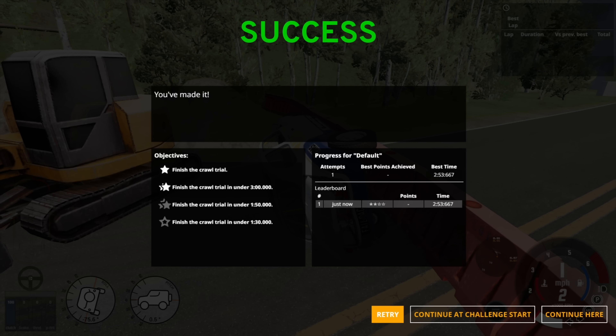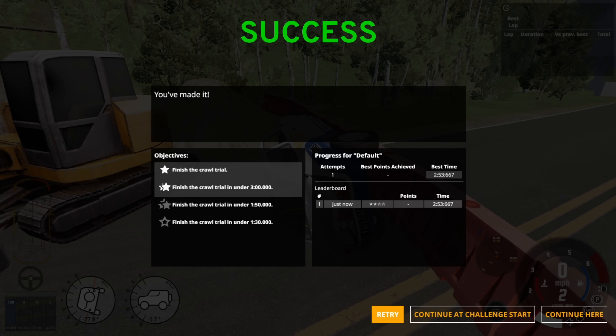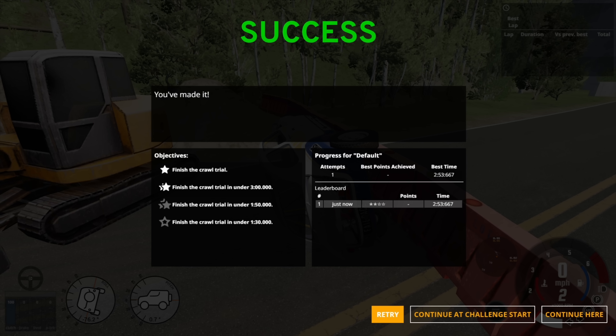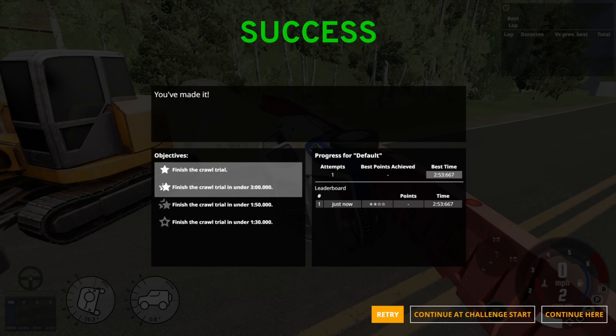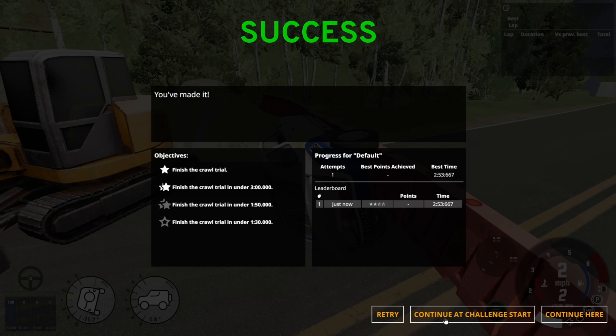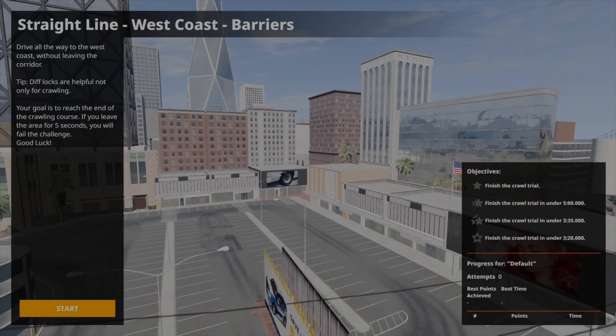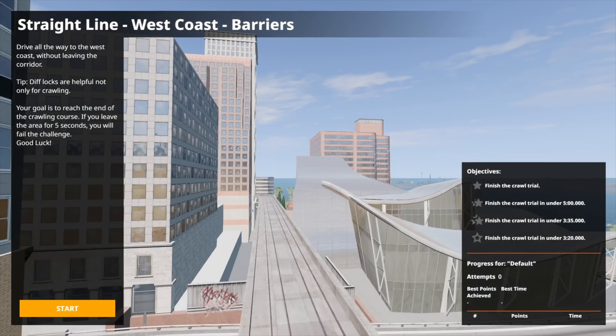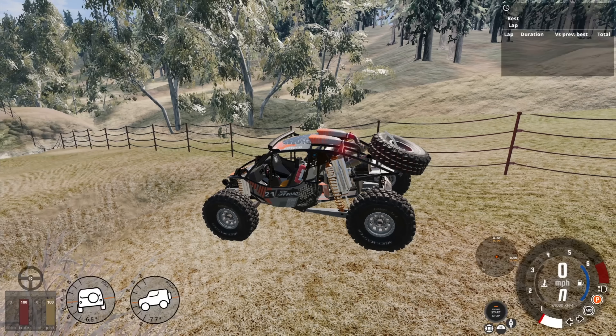We got it in under three minutes - one minute 50. If you know where you're going, I'd be impressed with someone doing that one in one minute 30. Again, quite a fun little puzzle - interesting that you know that map is really only ever used for the race track, so I don't actually see a lot of that part of the map.